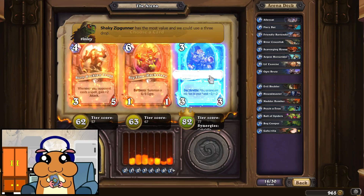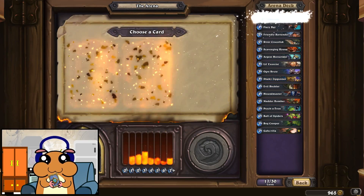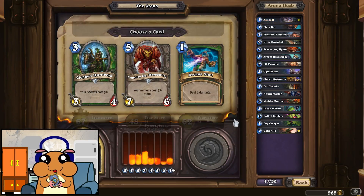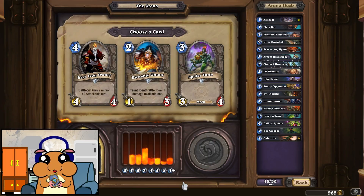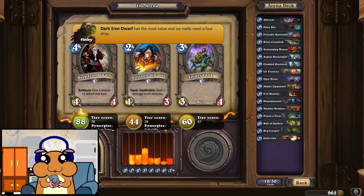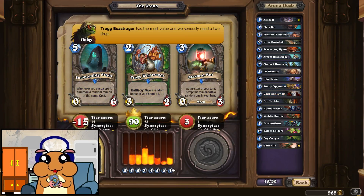Pretty nice three drop. Another Ellicat? Yeah, fine — maybe we'll get some secrets. Spider tank? No. Oh yeah, the buffs — the buffs are strong.